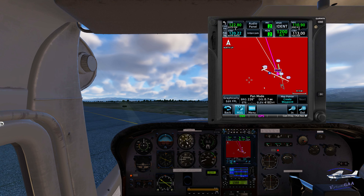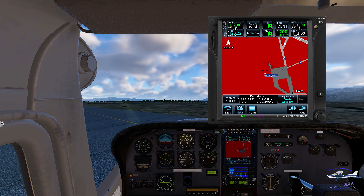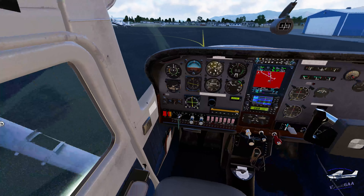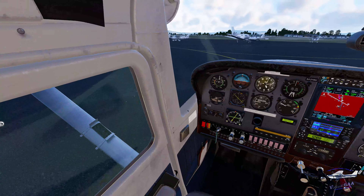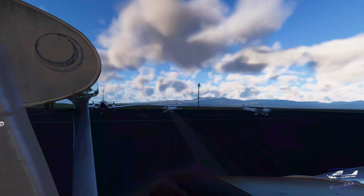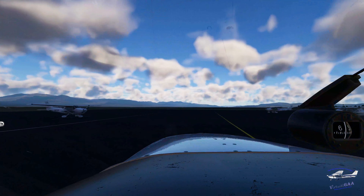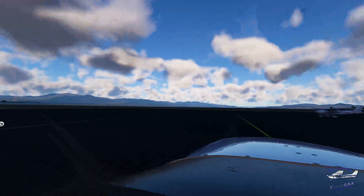Unfortunately our FBO is way at the other end of the runway — it's here where it says pilot lounge — so we've got a good little taxi. I don't like parking between jet aircraft because the space is always smaller than it looks, so we'll park on the other side of this guy.